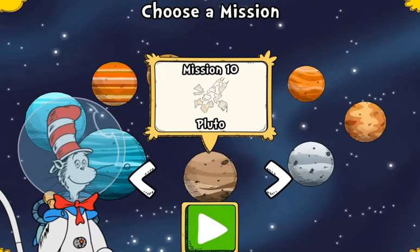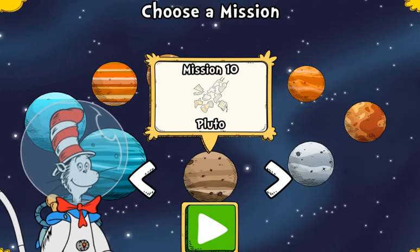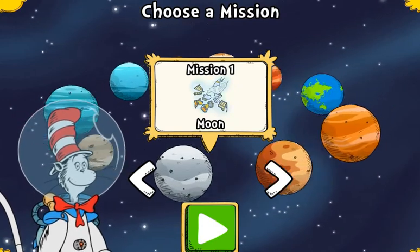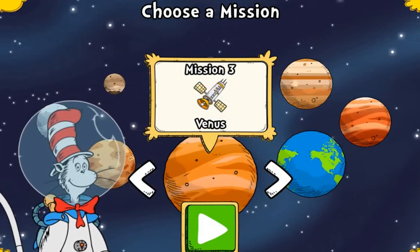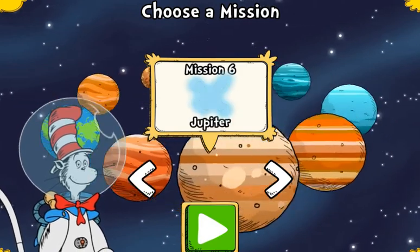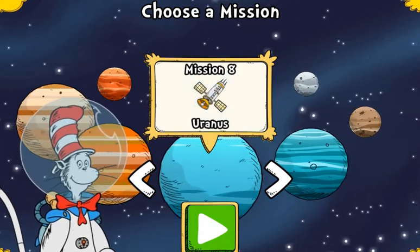Look at all those planets and moons! Where should we go next? Pluto isn't a planet, but I want to see it anyway! The moon! Mercury! Venus! Earth! Mars! Jupiter! Saturn! Uranus! Neptune!